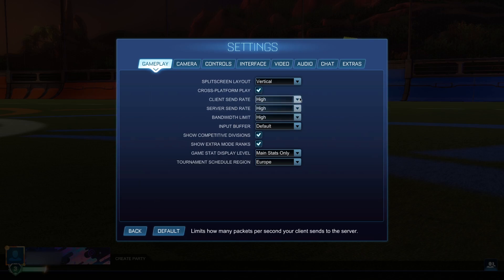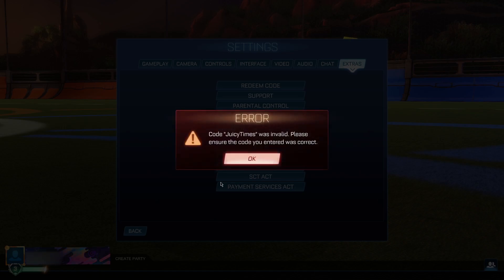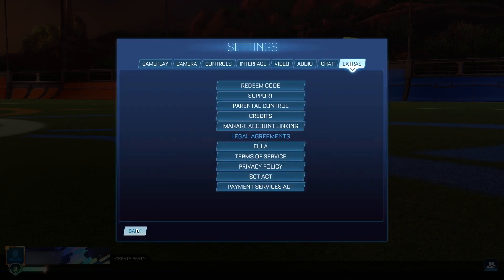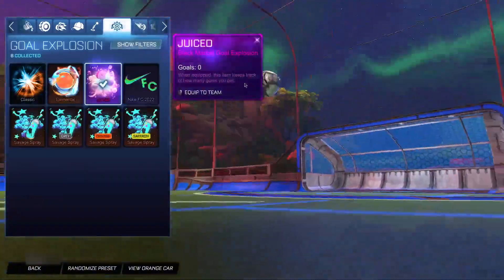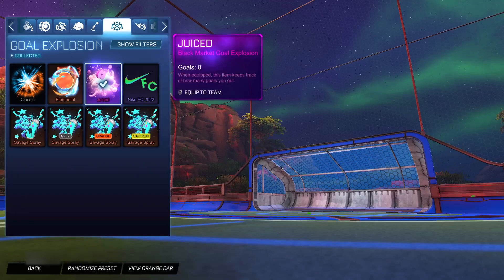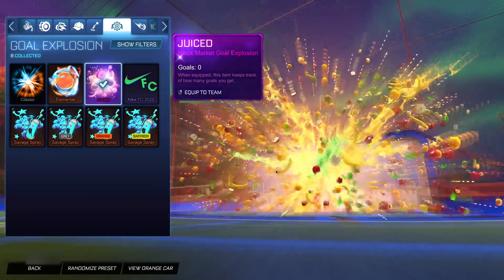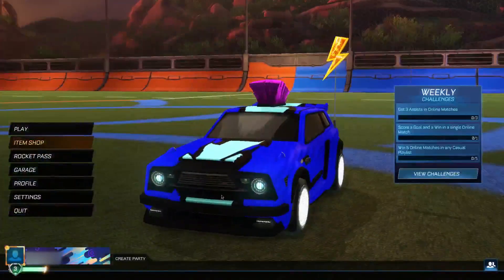Now for the seventh code — our first Black Market item — put in "juicytimes." This code gets you the Juiced gold explosion for completely free, which is absolutely insane. Click okay and boom — the Juiced Black Market gold explosion. Take a look at it: there's a bunch of fruits coming out — it's definitely a good-looking Black Market explosion. I definitely recommend you guys getting your hands on this while you can.